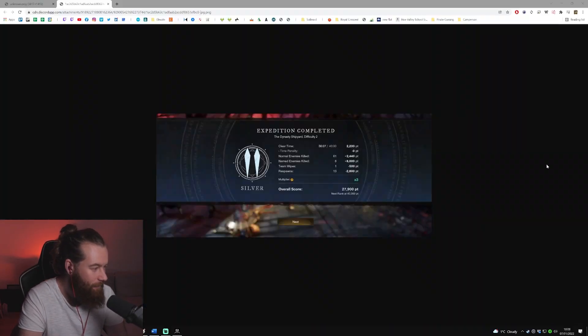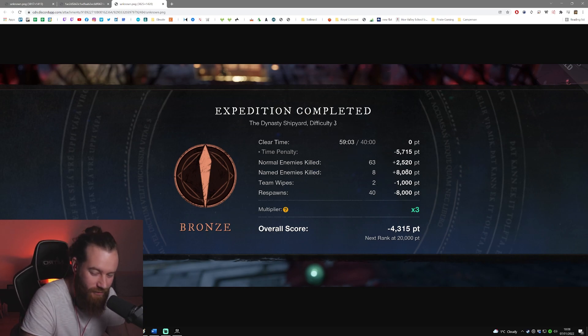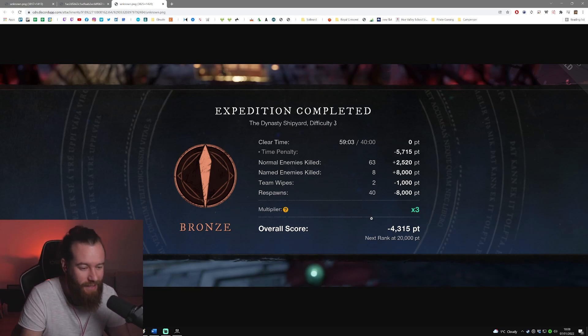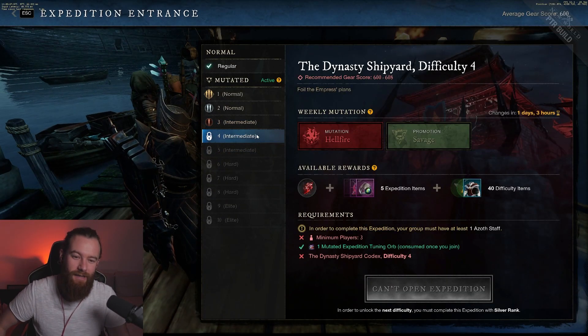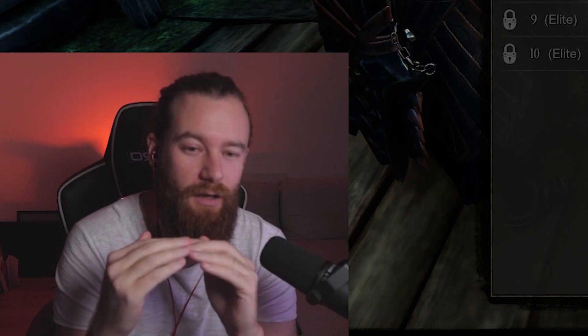We got through at around 27,000–28,000 points, which unlocked Level 3. We managed to complete it but it took a bit longer and was bloody difficult. We had a time penalty — it took us just under an hour — two team wipes, and 40 respawns, giving us a Legendary score of minus 4,000. To progress to the next rank you need to get 20,000 points: no deaths, no team wipes, and complete it within roughly 40 minutes. After spending time in there we got through Levels 1, 2, and 3.